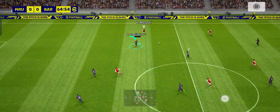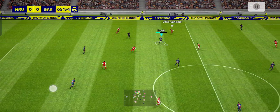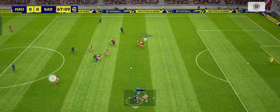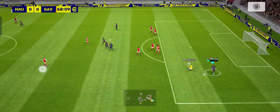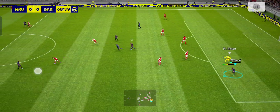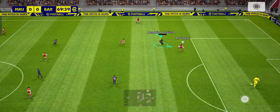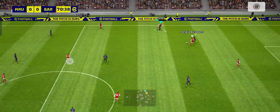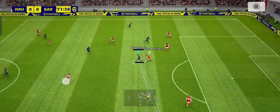Played out towards the right wing. Pedri — now it's Neymar and it's Lampard, gets his pass away. Neuer can claim that. Busquets — and here's Neymar.